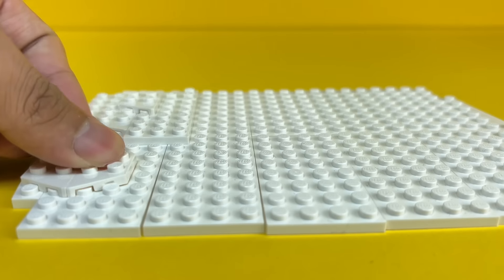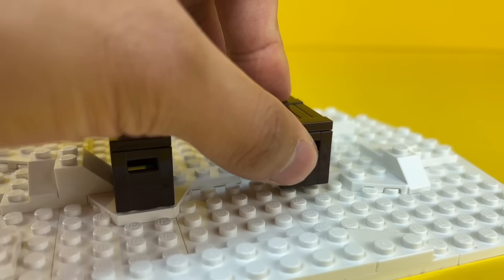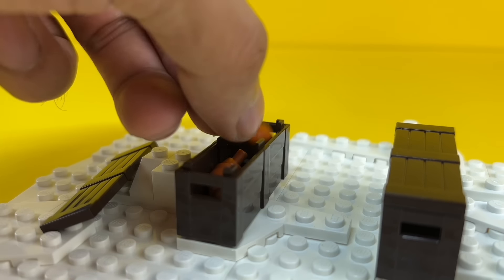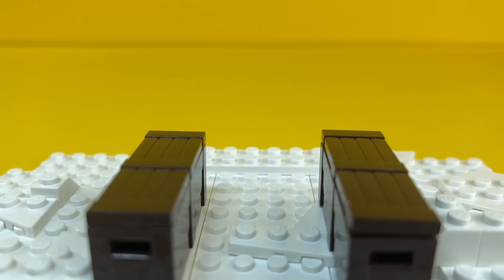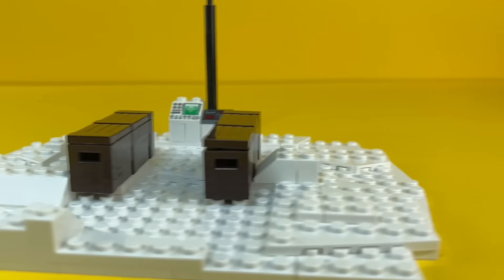For the next build we're traveling to the snowy planet Hoth. I built the base using white plates, then I added two big crates. These crates are filled with a bunch of food. And finally I added a control panel. And our Hoth build is complete.